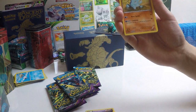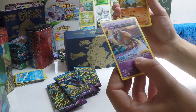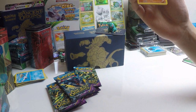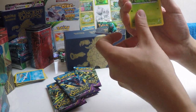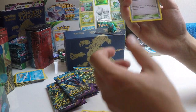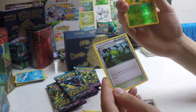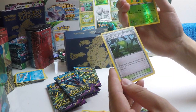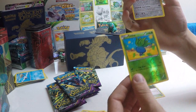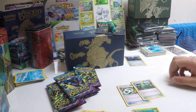Baltoy with Ancient Trait — Stop: Prevent all effects of your opponent's Pokemon's abilities done to this Pokemon. Quite an interesting one if you can get that on a decent Pokemon. Quagsire, Combi, Golett, Sceptile Spirit Link, Flareon, Forest of Giant Plants — each player's Grass Pokemon can evolve during their first turn or the turn they play those Pokemon. That's quite interesting. And a reverse Oddish. Our rare for the first pack is a Metagross.